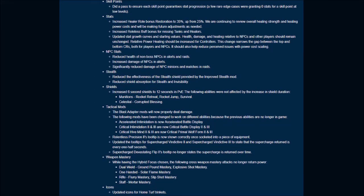They've increased role-less buff bonuses for missing tanks and healers, and updated stat growth curves and starting values. Health, damage, and healing relative to NPCs and other players should remain unchanged, but relative power healing should be increased for controllers. This change narrows the gap between the top and bottom CRs for both players and NPCs, and should also help reduce perceived issues with power cost scaling. For NPC stats, they've reduced health of non-boss NPCs in alerts and raids, increased damage of NPCs in alerts, and significantly reduced damage of NPC minions in matches and raids.